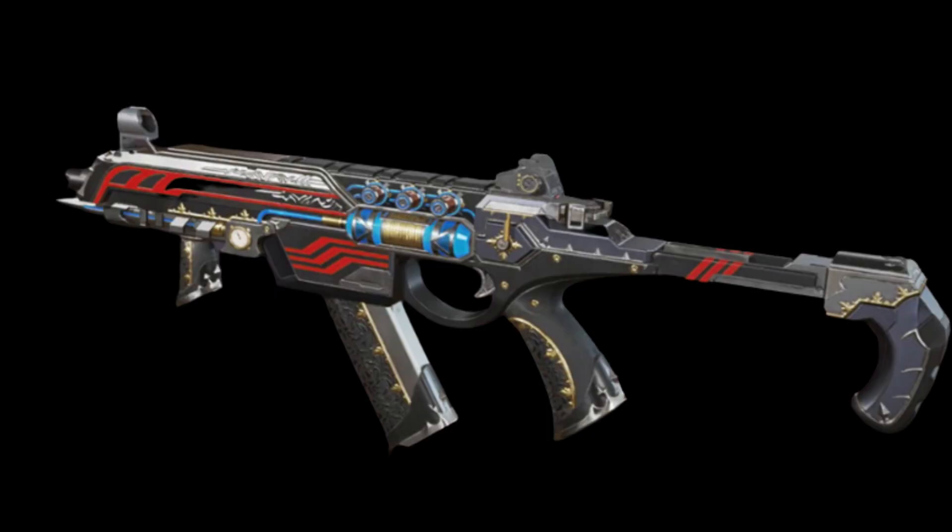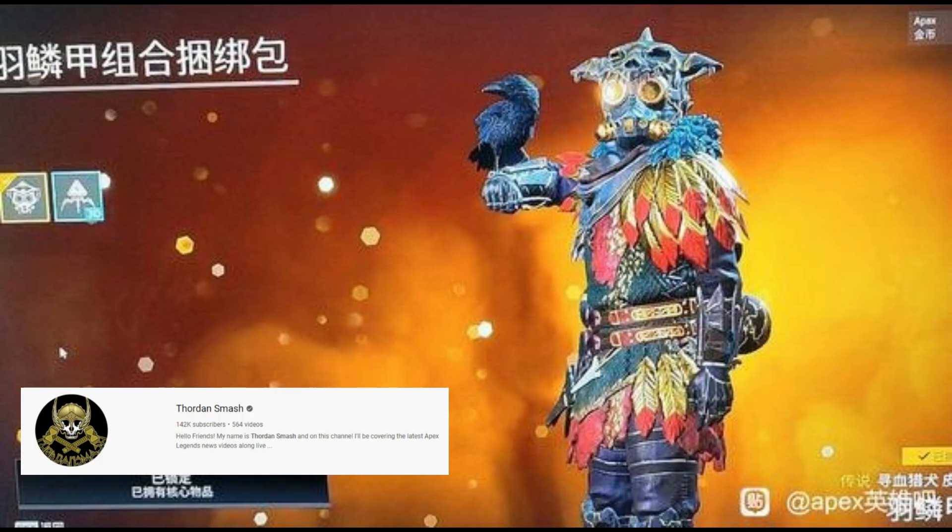Next up we have the Wraith Legend Edition skin, which is matched with this R99 skin. After that we have the new recolor for the Youngblood Bloodhound lore skin.